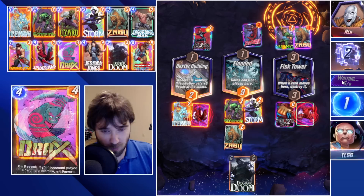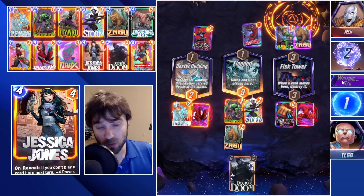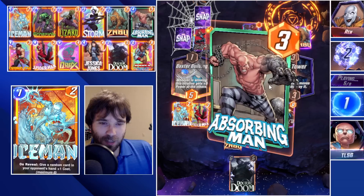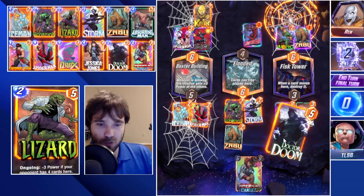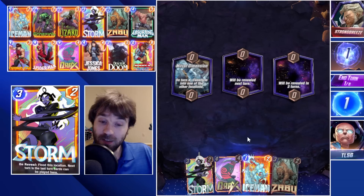We drew into Dr. Doom, which is probably the perfect draw we could have asked for. Having all these resources in hand is such a high roll — it's going to be hard for the opponent to react because you lock them down so quickly. They push two cards into the flooded location, but they can't play on the final turn. It temporarily swings the Baxter Building location, but we still have the win in the flooded lane. We push more power into the tower, swing the flooded lane further in our favor, and take the guaranteed win.